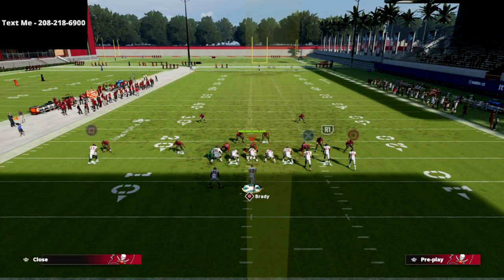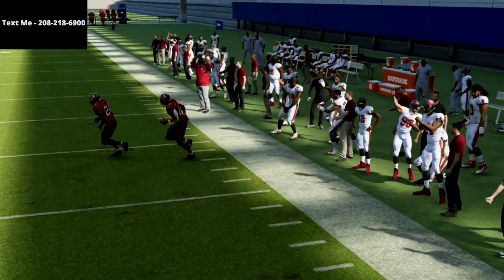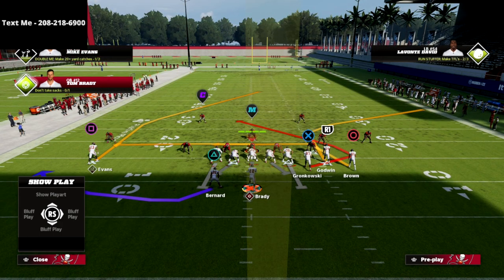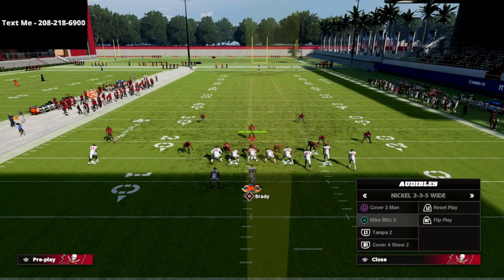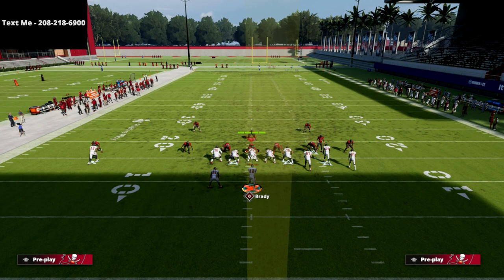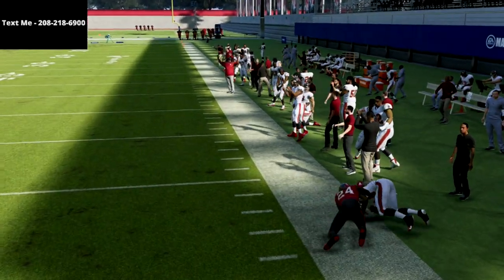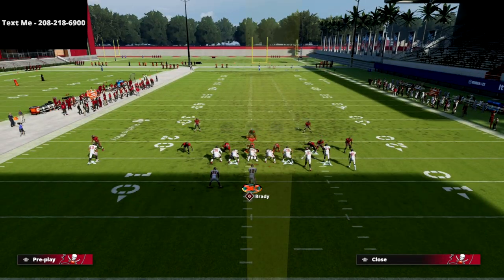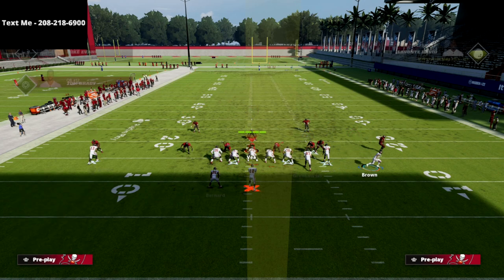Against cover four drop, if they're not playing hard flats I can always check it down to the tight end, but this corner route cooks every single coverage. Compared to Z spot's corner route — which is more angled and doesn't get the same depth — this one is the better corner route for my money. Even against match coverage, which typically plays corner routes well, because this route is so sharp you can actually get underneath the outside quarter defender.